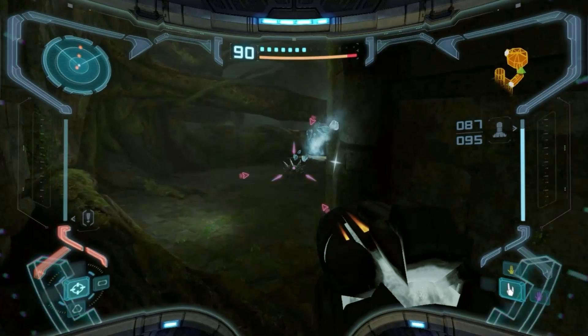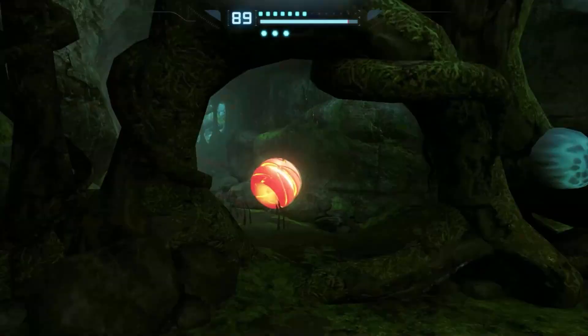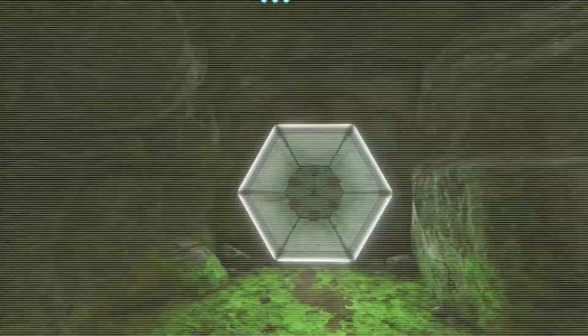We're coming up on one of my favorite areas of the game, visually and conceptually, even though mechanically it's a little more annoying in some regards. A very minor issue with Remastered is that the game tends to buffer some of your inputs, particularly with transforming in and out of Morph Ball. So if an animation interrupts you, you're probably still going to accidentally press it or get transformed if you pressed the button recently.